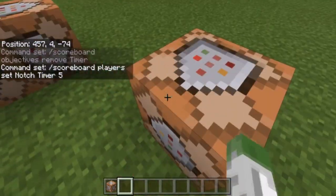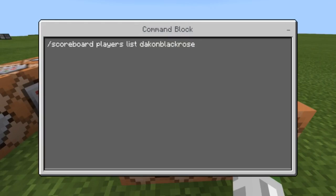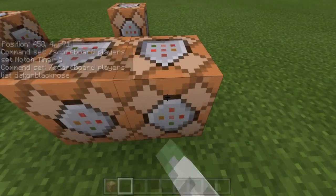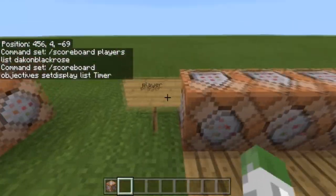Over here would be 'scoreboard players list' and then you could put your name or whatever, and it would list everything you're in for the timer objective. Then over here would be 'scoreboard objectives setdisplay list timer', which shows everyone listed in the timer objective.